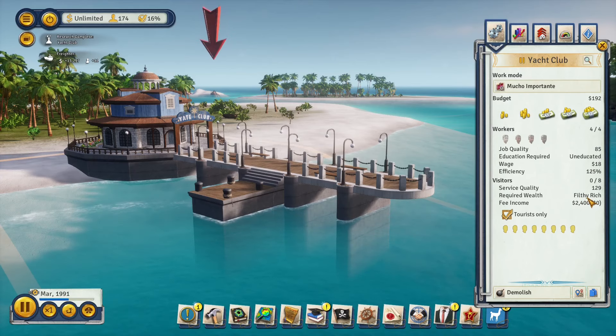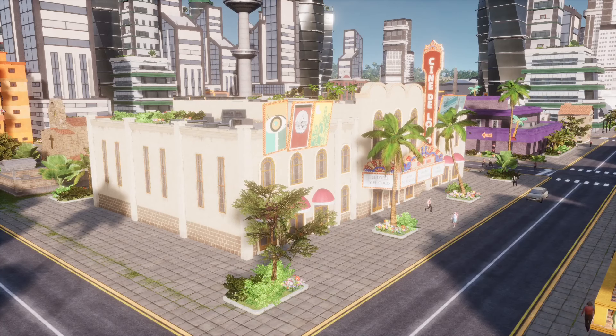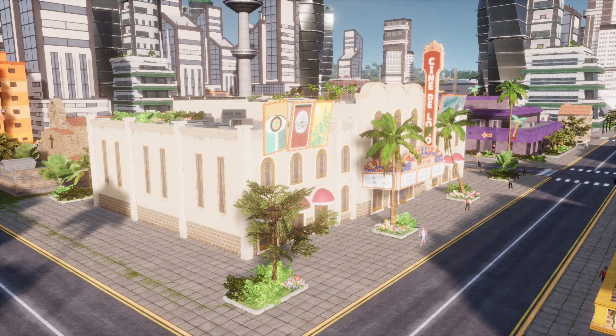The movie theater can be used as a propaganda building once researched, acting as another media building to influence your population. The gourmet restaurant with 'dignitaries only' work mode increases standing with superpowers you invite to embassies — get around three for the largest bonus, though it's expensive so only do it if you're making a lot of money. The hang gliding building and cocktail bars can increase the effectiveness of your spy academy.